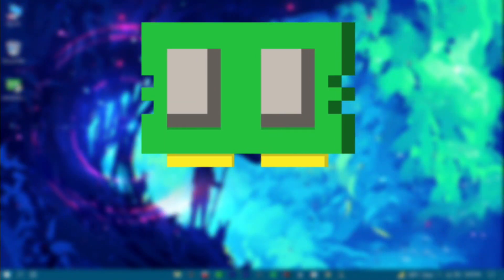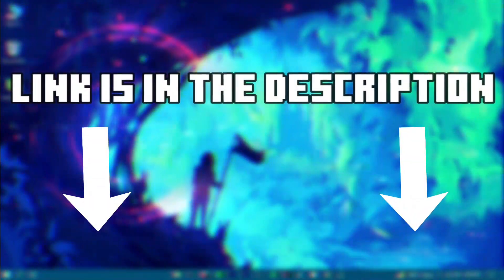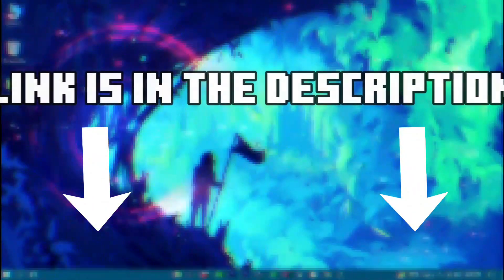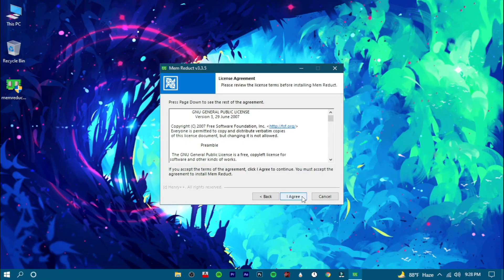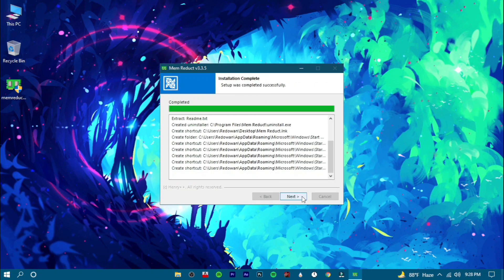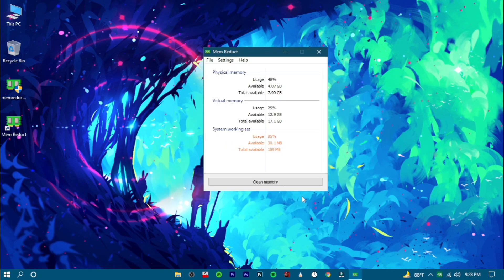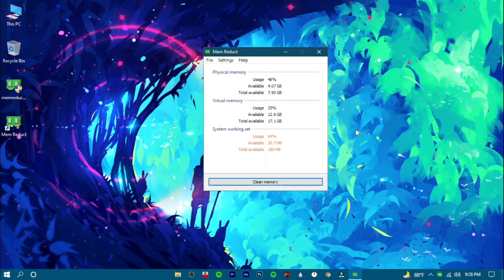After the restart, download this software, MEM Reduct, from the link in the description. After downloading, open it up, click yes, and proceed through the installation. After installing it, click on clean memory. It will just clean up some junk from your system memory. You can use this software whenever you feel your system is lagging — it really lightens up your system.